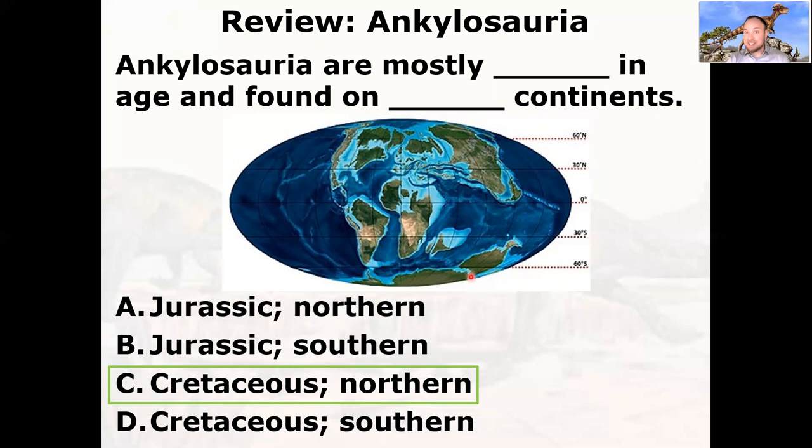India and Madagascar had broken off and India was beginning its journey toward Asia, eventually colliding to make the Himalaya Mountains. Australia was still connected to Antarctica. The Ankylosaurids are mainly from Western North America, not even Appalachia — we have a poor record of Appalachian dinosaurs. There are also Ankylosaurids found in Asia, and a scattered few from Europe, which at this time was essentially an archipelago of small islands above very high sea levels flooding continental interiors.